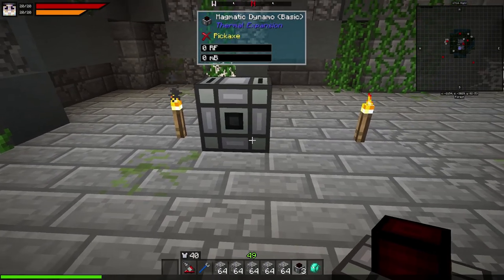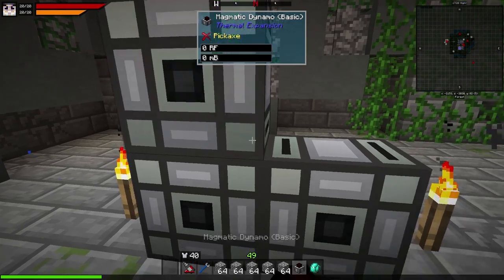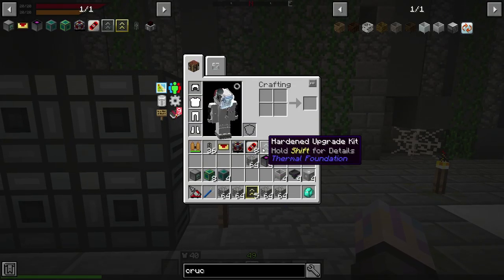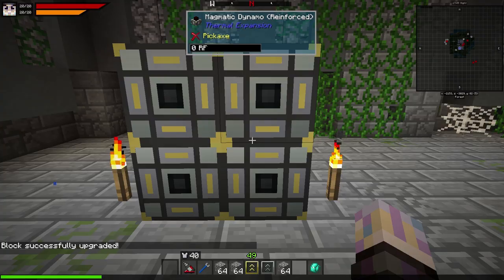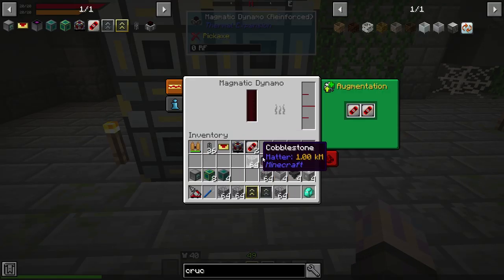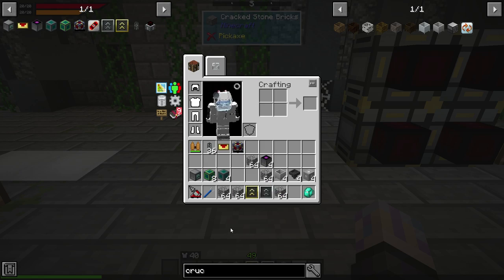Let's grab the dynamos and set them up upstairs — we have a little upstairs area we haven't used yet. They're gonna get lava pumped to the sides and the power will come out of the red bit here. Let's go ahead and get them all upgraded as well. That'll put them to the second level so they're able to take two augments now. Before they couldn't actually take any. Then we just take the augments and toss them in.